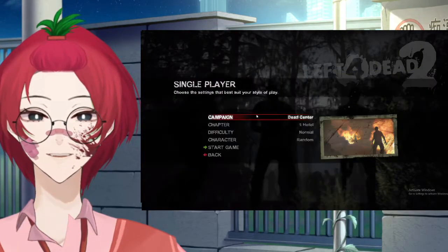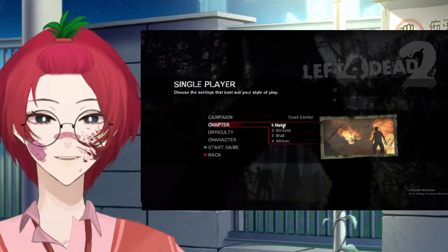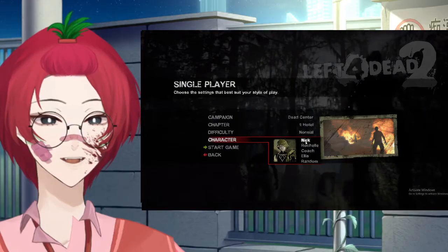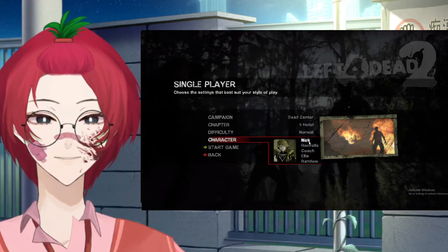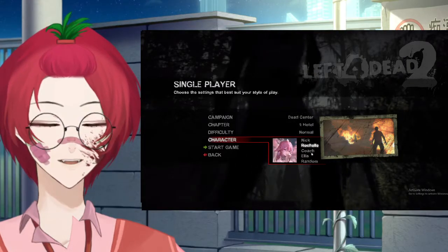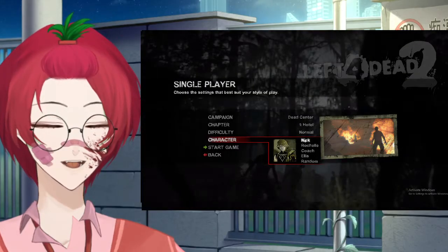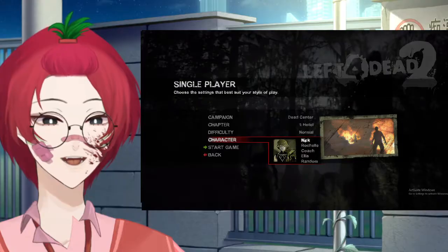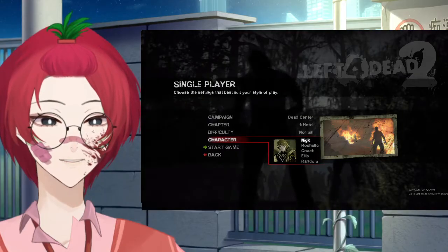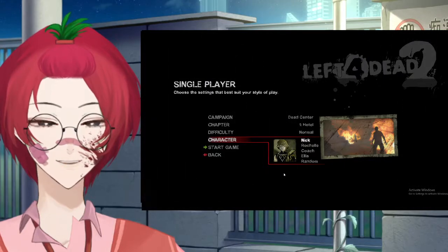We're going to go to single player and I'm going to start off with just a normal game. Nick will show up here with the icon. If the original characters from the game are still appearing in this section, that will indicate that your mod didn't add correctly or something has gone wrong. So just keep this in mind — this is very helpful. The modders will usually add a little icon image, which is really nice.